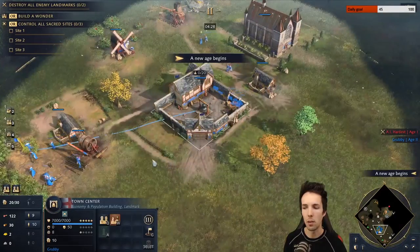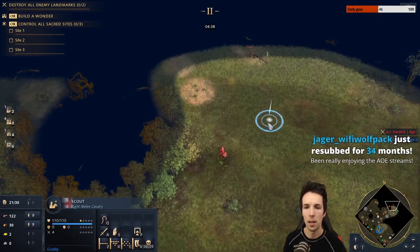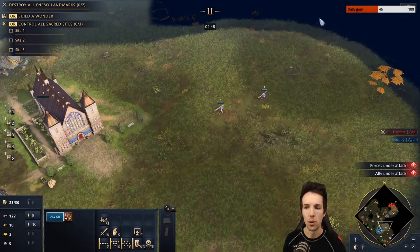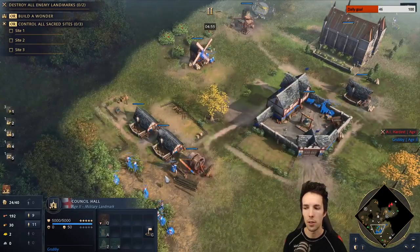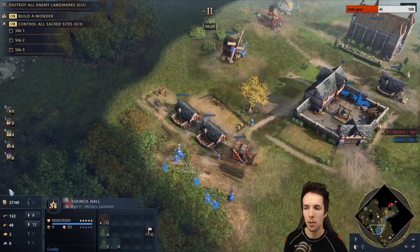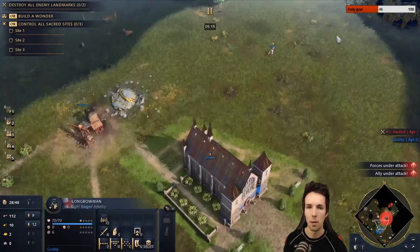Council Hall finishes — queue up as many Longbowmen as you can and as many villagers as you can. Make another house to make sure we don't get blocked. We're going to find out where the opponent is and make non-stop villagers. With nine on food on sheep and everything else on wood, try not to do forcible returns of villagers — they should be bringing back enough for practically non-stop Longbow production. We'll have maybe a small gap of about three seconds downtime. Kill any wolves in between and keep up Longbow production.